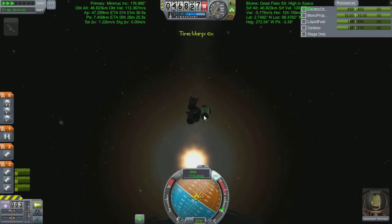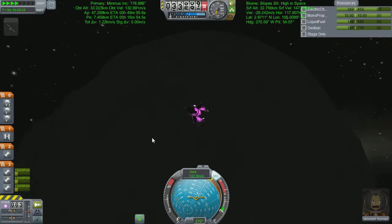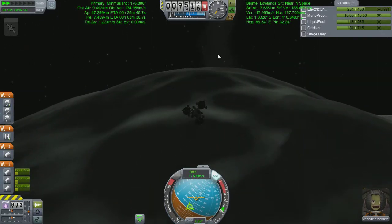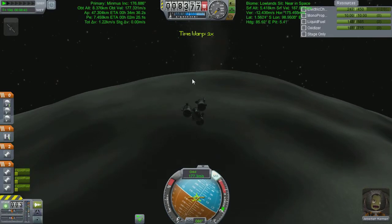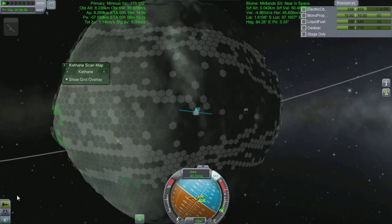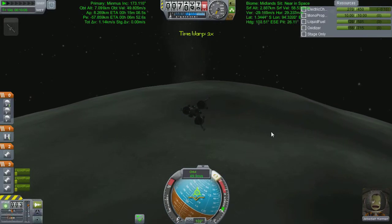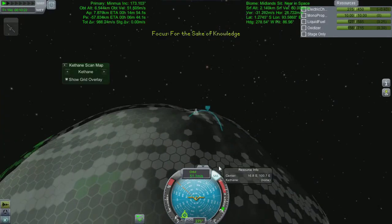We're swinging around through the dark side of Minmus — it's so nice now that I've got lighting on my vessels. Beautiful sunrise; we're going for that mountain right there, or the one behind it. We're going to lower our landing gear and start bleeding off some excess horizontal velocity because we don't want to be going at a rate of knots when we hit the ground. I need to buoy myself up a little bit — slow down, but not so much that I miss the target.